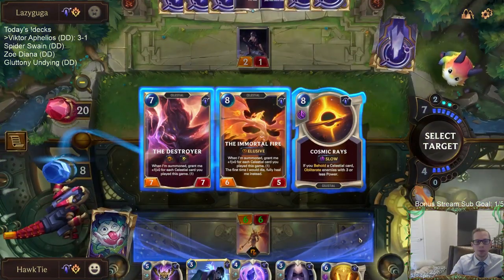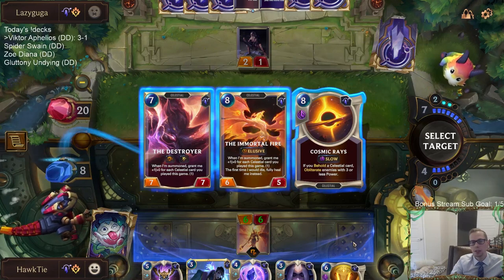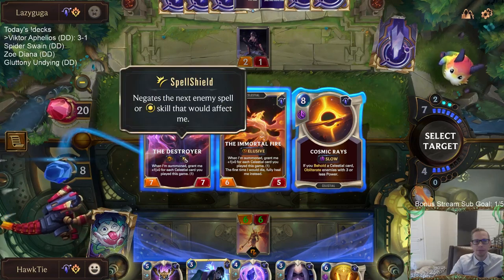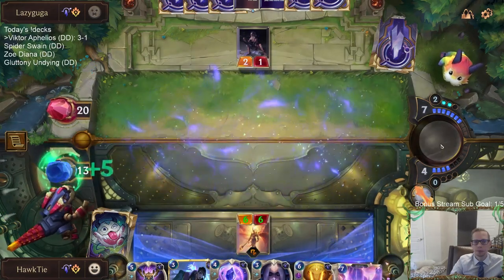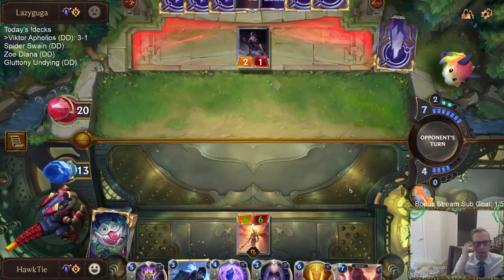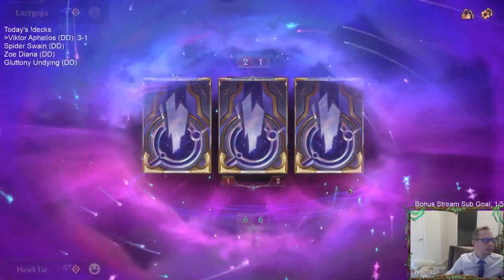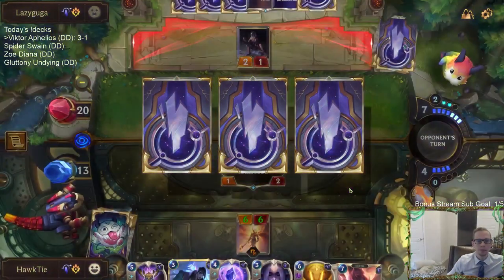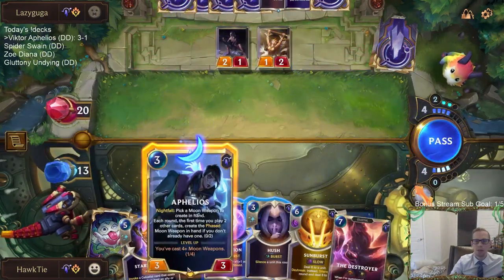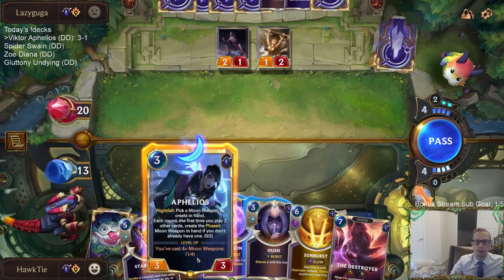These are all pretty good options - I'm not taking Immortal Fire, it's either Destroyer or Cosmic Rays. That's a Destroyer. I'm doing good today Moonlight, hope you're having a good day as well. This time we'll grab a two-drop card, but maybe I need to be waiting and having Bastion available. I think I have to pass - it's just too likely that this Priestess has grabbed a removal spell.